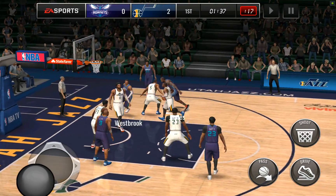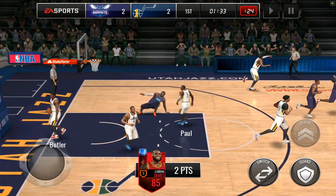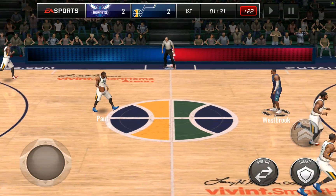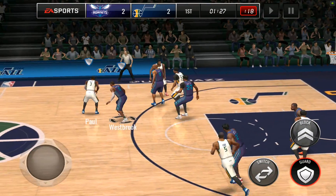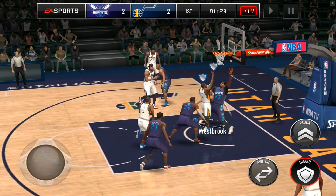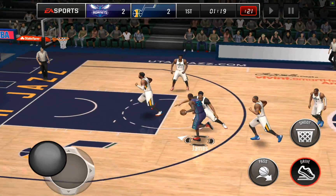Spin move to the basket — a weird looking layup, but we still made it. I thought he was going to have a little bit of an easier time getting to the basket since he's going to have a lot more speed than whoever's guarding him. And I'm realizing now why I can't steal the ball — this is a 92 Chris Paul, so he's going to have really good handles.